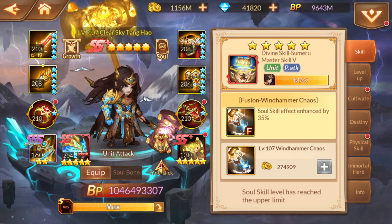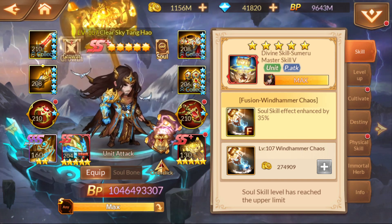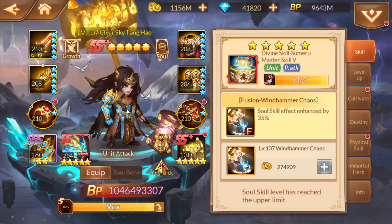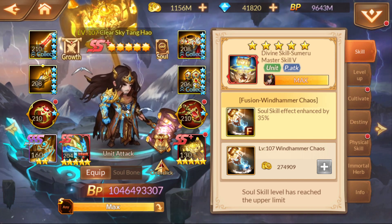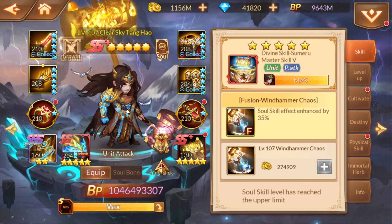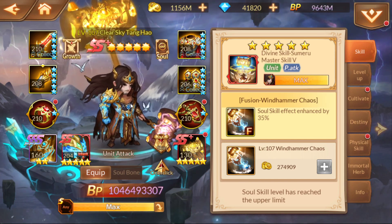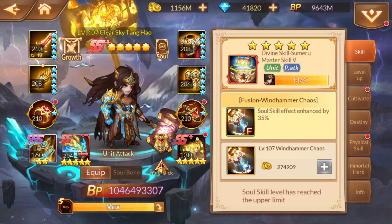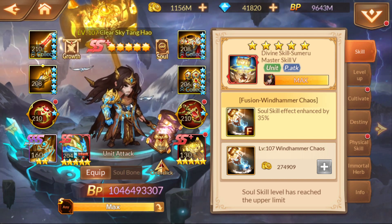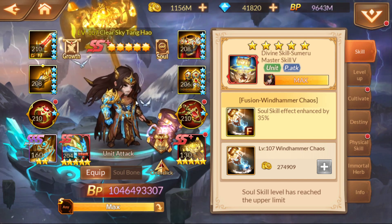You got to understand something - this was the first SS Plus character that was released after the main characters. There were like four of them, the simple ones, and then they came out with the SS's. He was a really powerful unit when he first came out - the strongest character in the game - until they released Woo and Seaguy Tanksand as SS Pluses. After that he tapered off because the last two they released were overpowered. He's no longer the strongest in the game. The strongest SS Plus right now is Tanksand and Woo.